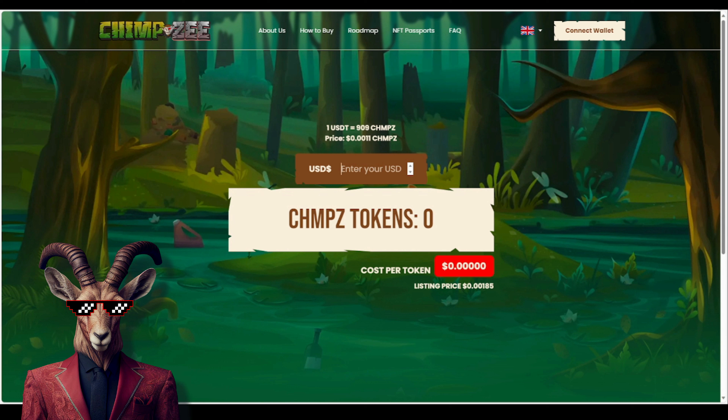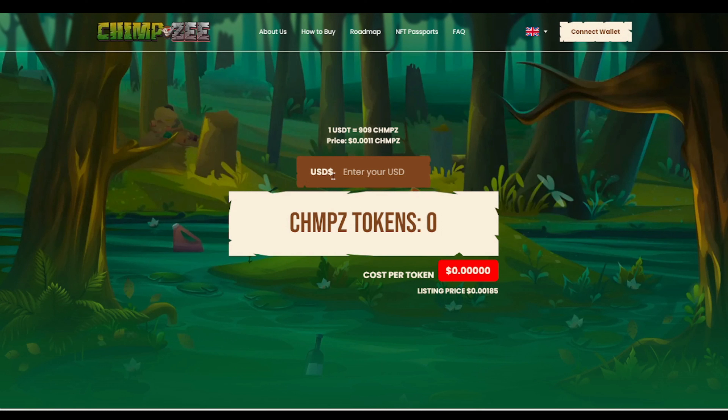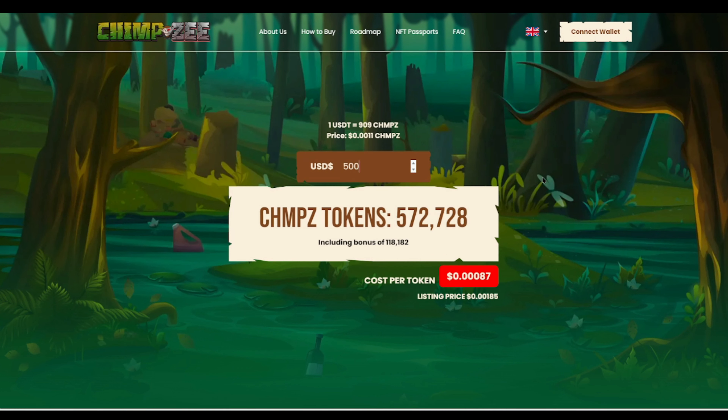They do have a calculator for Chimpzee. I want you to remember that this is their final stage — we're talking about the Brawn stages whenever it comes to the pre-sale. This is the last chance to buy tokens at early pre-sale stages with the bonus. If we take a look at the calculator, let's say we want to invest a minimum of 500 USDT — you'll see that it will lower the price to 0.0087. Remember, they do have a listing price of 0.00185, so you are definitely getting a good amount along with the bonus.